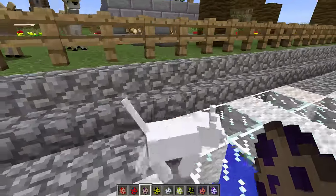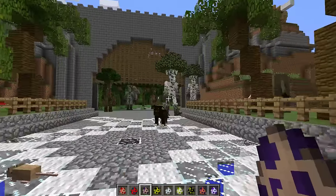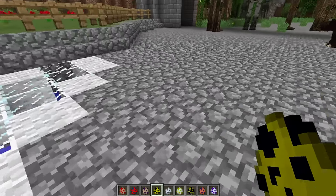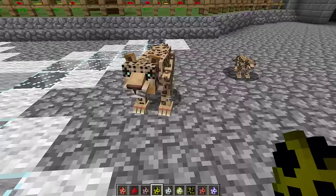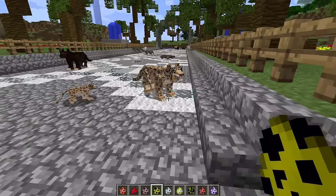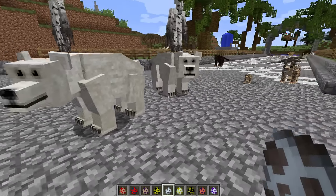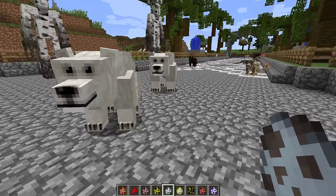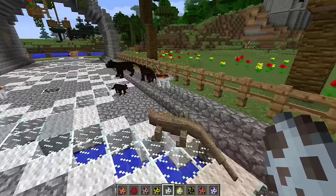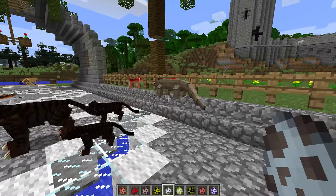Tell me down below in the comments which mob is your favorite so far — my favorites so far are the Ents. Let's also spawn the leopard — wow, these are huge! Next up I'm going to do the polar bears. Wait — something just died! Look — it's killing the kitty cats, it's poisoned them! Oh no, poor kitty cats!